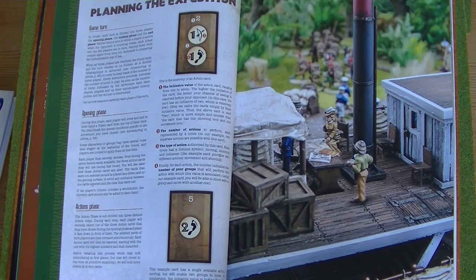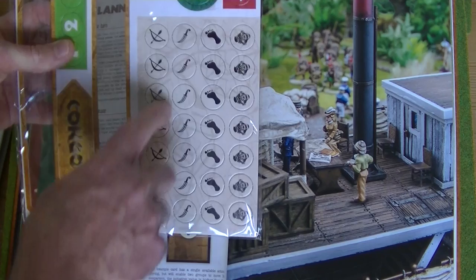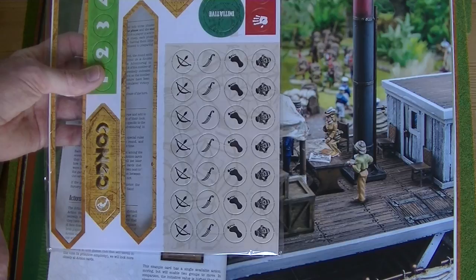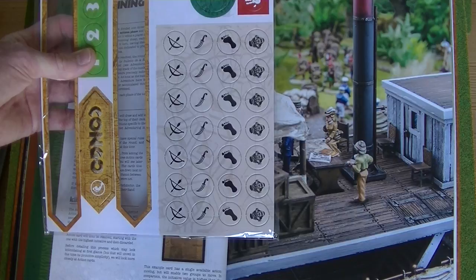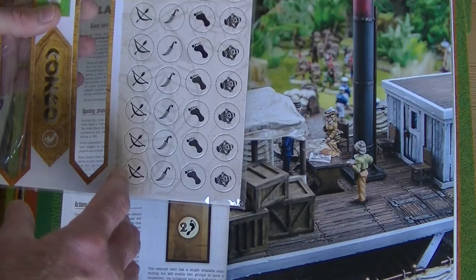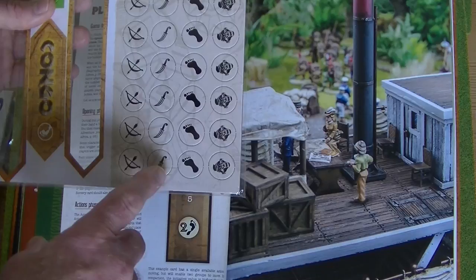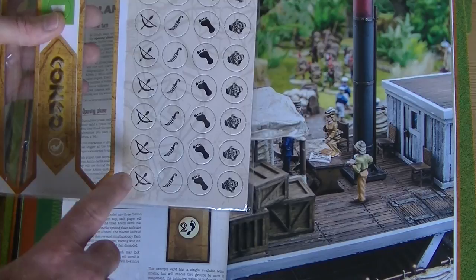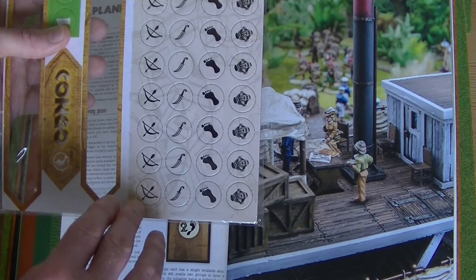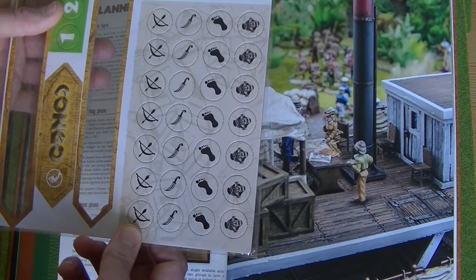As well as the cards, you also play with tokens. You break all these tokens out and put them into a bag, and you draw them from the bag when certain circumstances arise — for instance, if you make a hasty move or fight in a melee. You can only have a maximum of four tokens in your hand at any one time, and each one reduces the effectiveness of a particular action. Some reduce the effectiveness of your movement, others your fighting or your shooting. The more you collect of one type, the more that particular action will deteriorate.